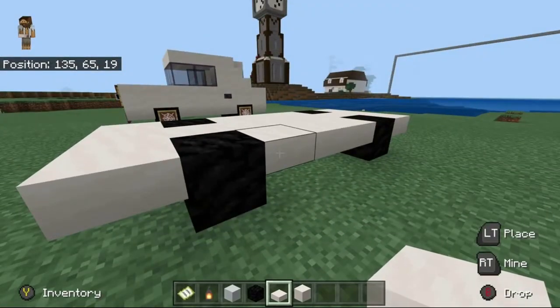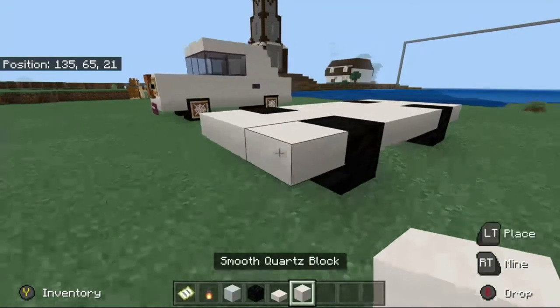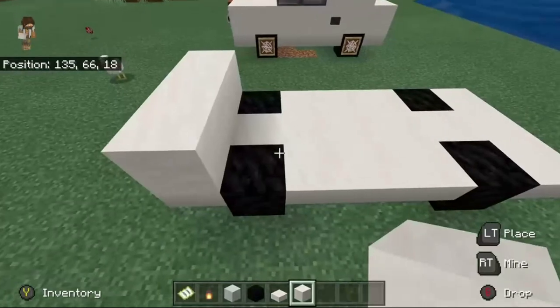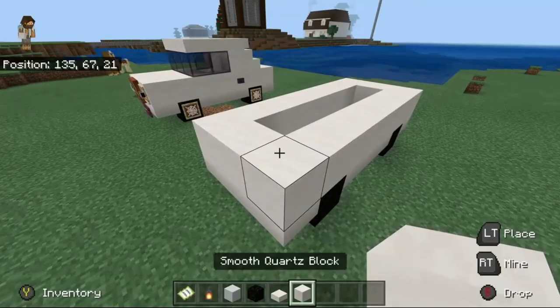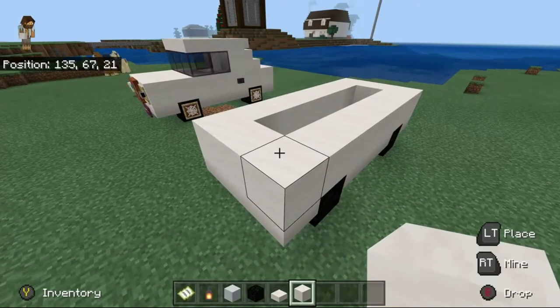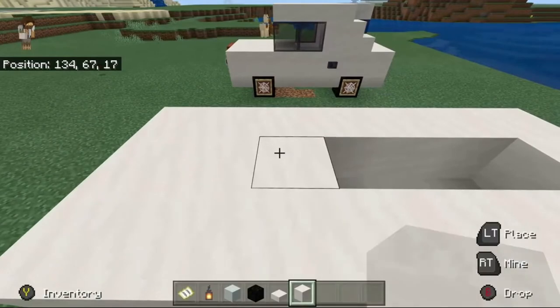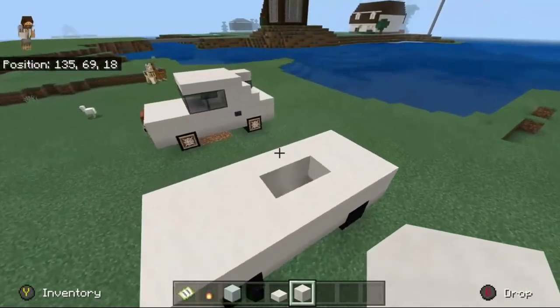This is going to be the front, side, and back bumpers. Now the next thing you want to do is take a smooth quartz block and basically just wrap the entire car around on the top. Just surround the whole thing with a smooth quartz slab. Then inside here on the front, you want to put two blocks here, and you want to put one block in the back, just like that.